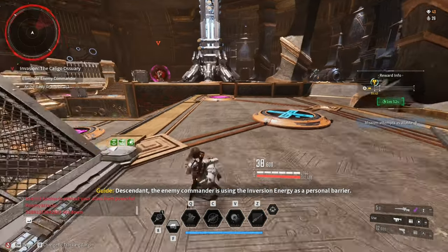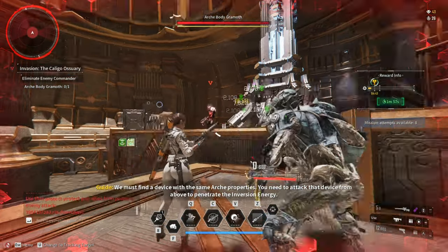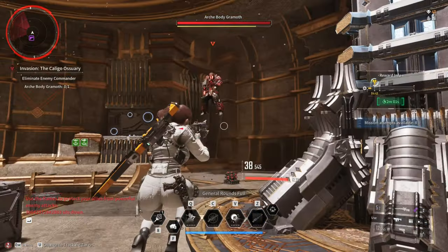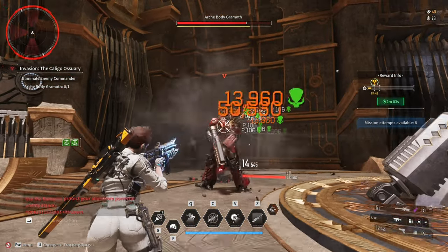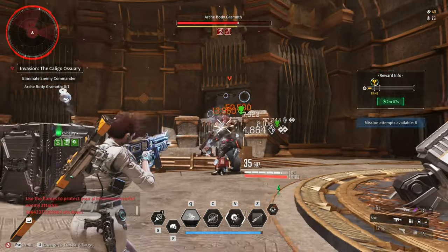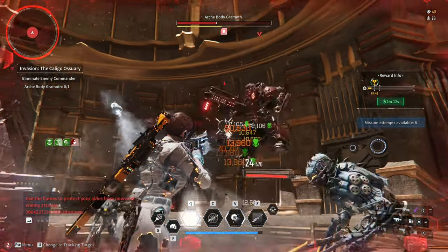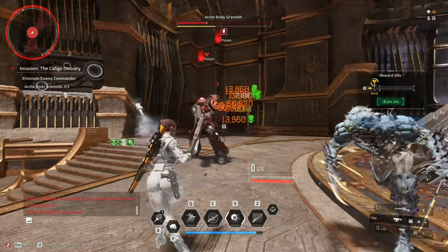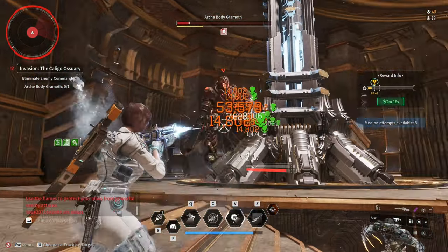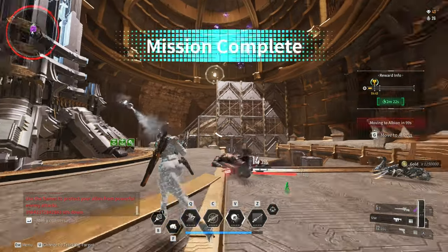All these builds are viable but there are conditions that have to be met. The 2nd build requires you to debuff the enemy, and the 3rd build requires you to aim for the head or weak spot, which is doable but takes effort. If you ask me which build I prefer, I will always go for the 1st and 3rd build.